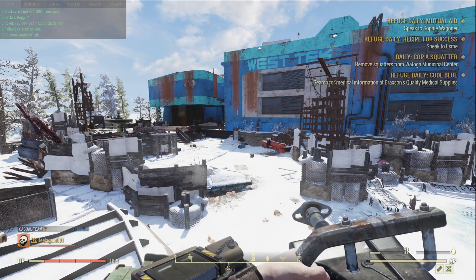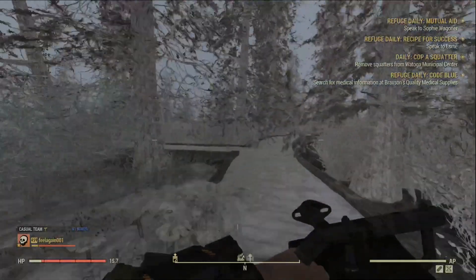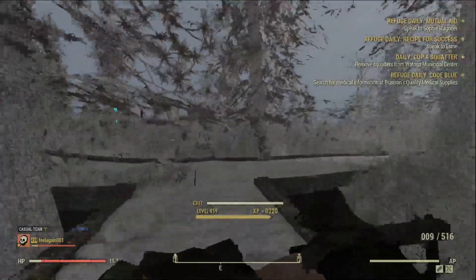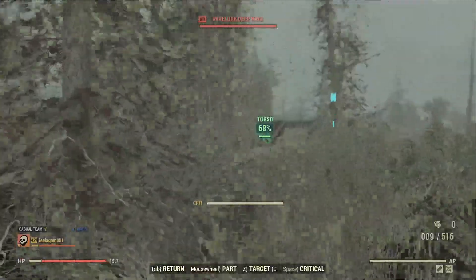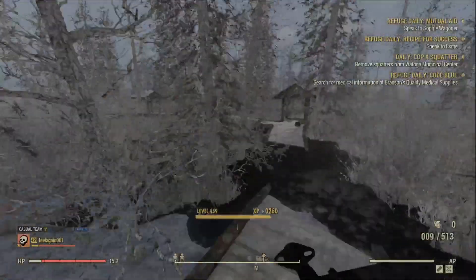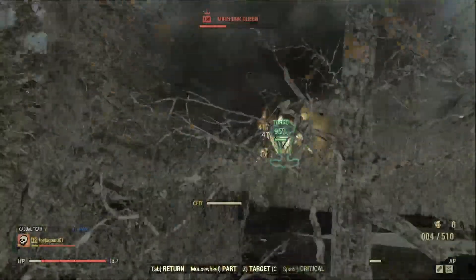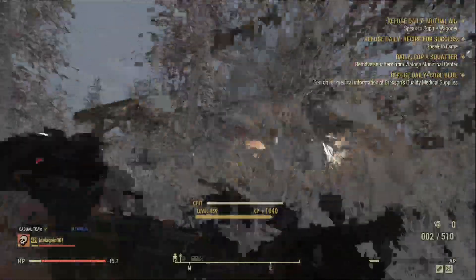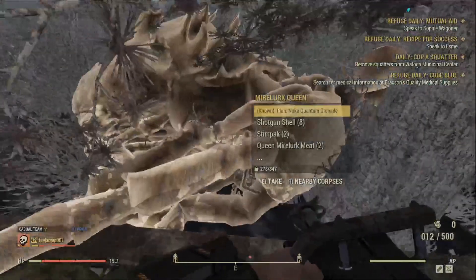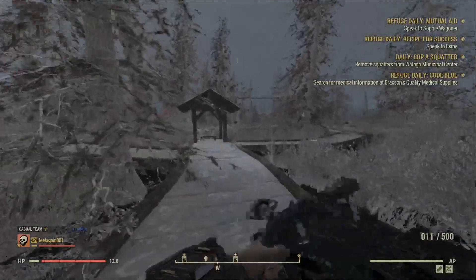Let's go pay a visit to the Mirelurk Queen. When you use the two-shot grenade launcher or other launch weapons, the damage number you see you need to actually double, because that's the real damage number. It's dead — just that simple. It had no chance to attack us at all. That's how powerful this weapon is.